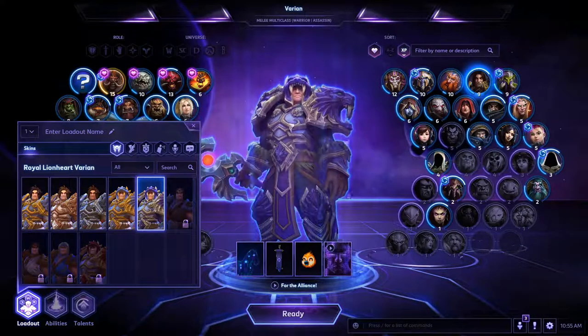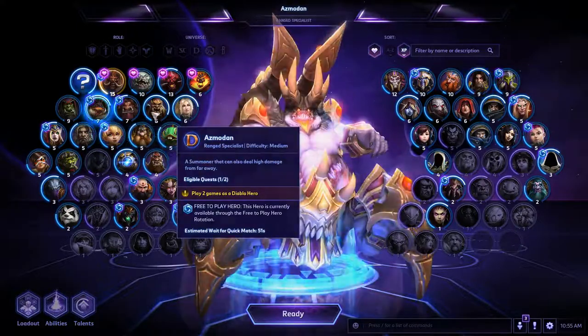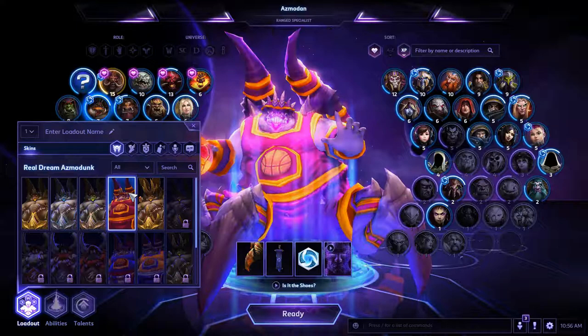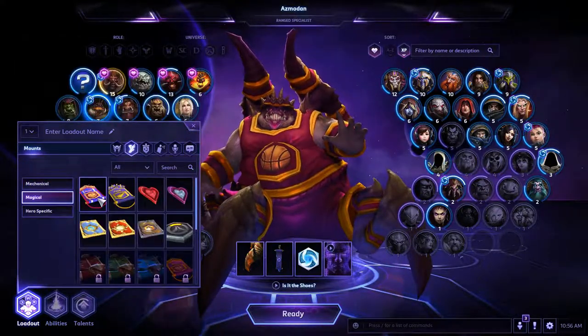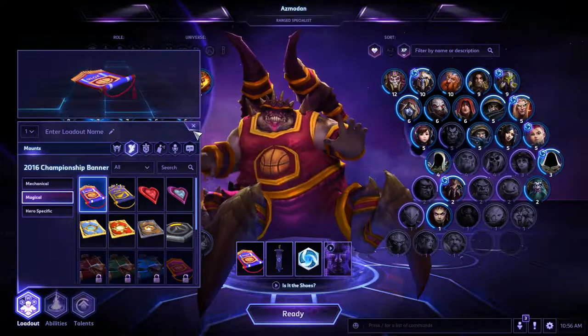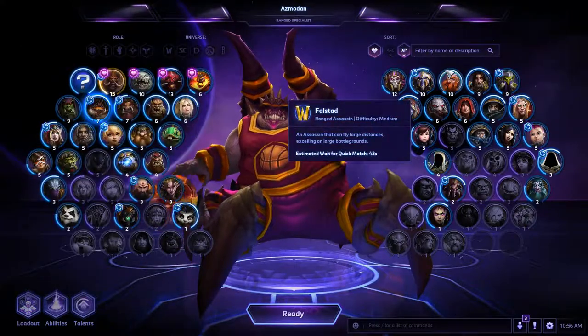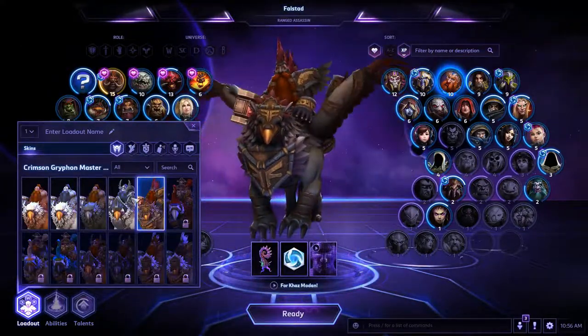So Varian, I got that new skin. Azmodan — that's who I wanted to check out. We got his Azmodan Dunk skin which is pretty sweet, and I got the banner, so now we can be all basketballed out — basketballin', if you will. I think I got something for Falstead but I don't think I'll like it more than this skin.